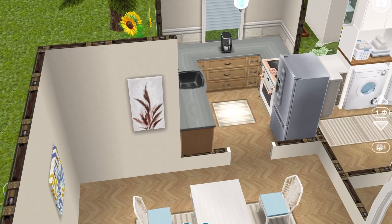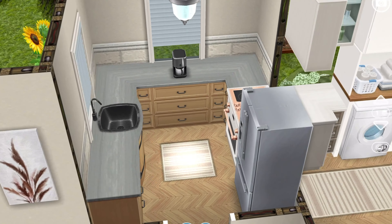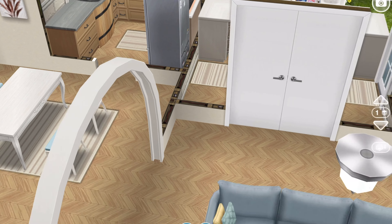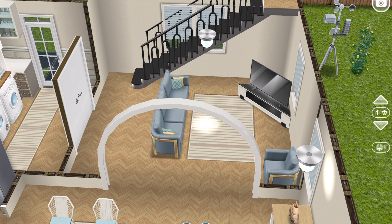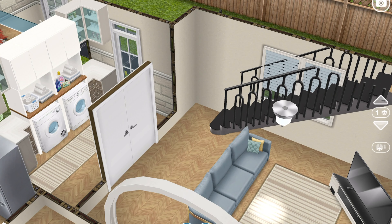I used that table just as a decor piece, and these lights are from the Influencer Island. Here's the kitchen which has the new countertops and the sink from the Influencer Island — those are really cute. The kitchen is very small but it is a small house so I wanted to keep it appropriate.